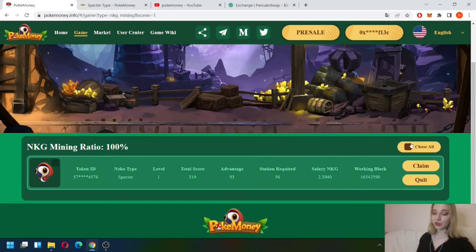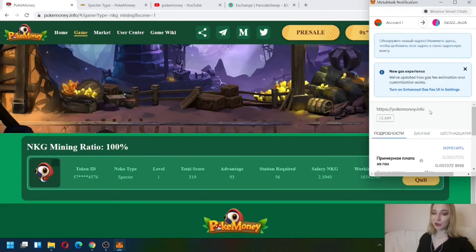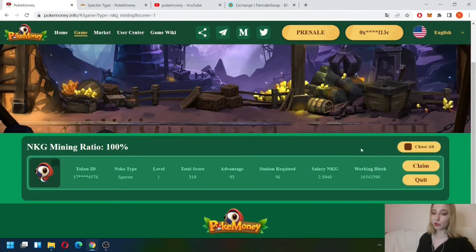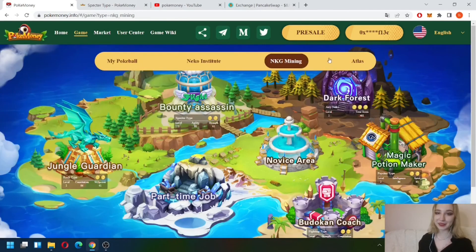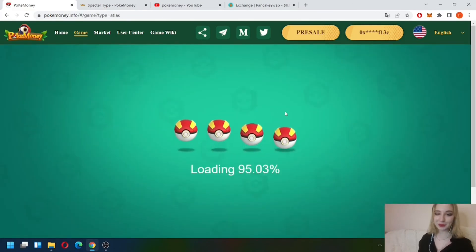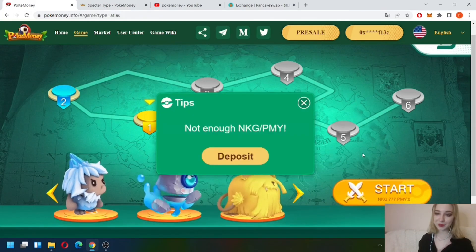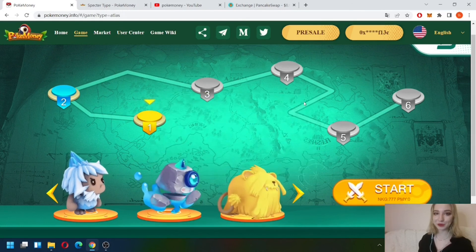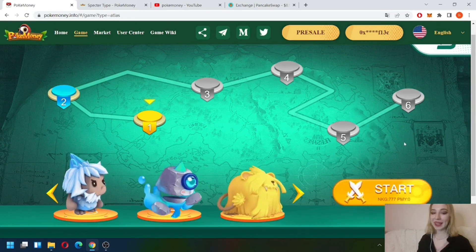You can also withdraw your tokens, but I think it's better to wait, because withdrawal also requires a commission. It's much more profitable to wait until the value of the token grows. We can also practice in PVE mode — let's check it. As we can see, it also requires some commission, so if you want you can practice by yourself. For now the project looks very promising. The main thing is that the team continues to develop it, and we just need to wait and enjoy passive income.